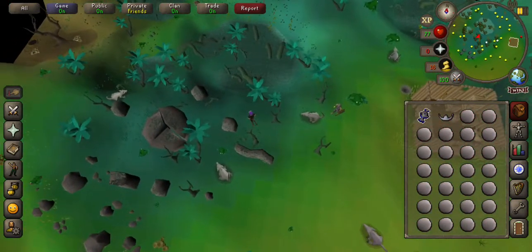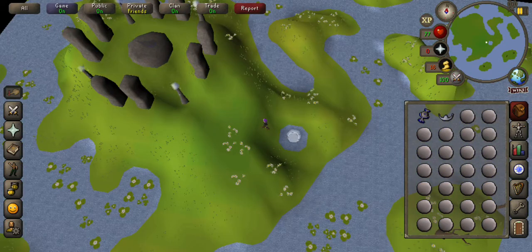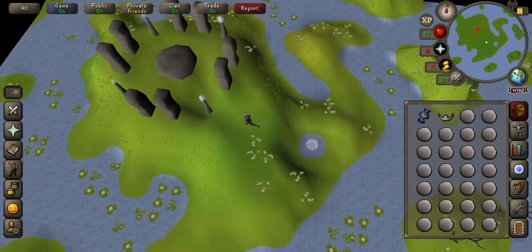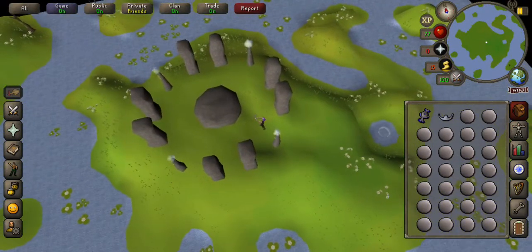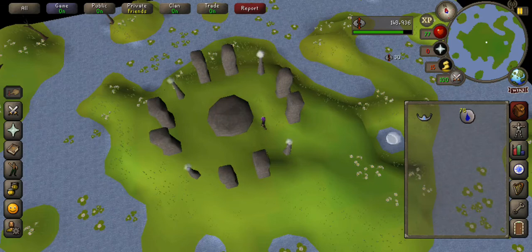If you've not been here before, you'll have to use your talisman on the mysterious ruins. Go to the middle, craft your runes. Talisman onto the altar, make your tiara.